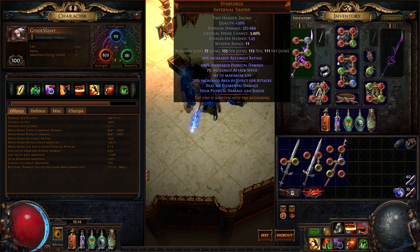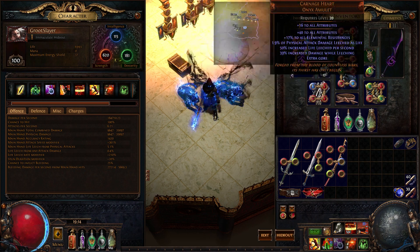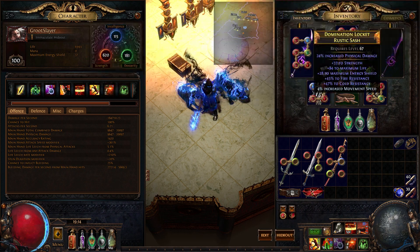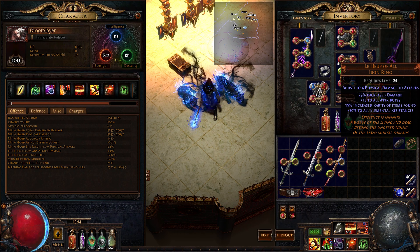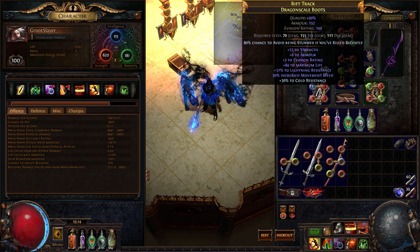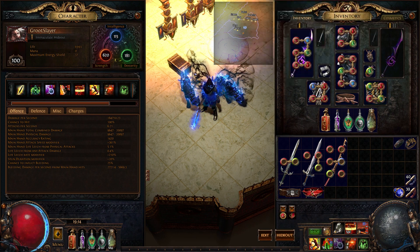Use the Starforge, obviously. Devoto's, Bronze, Carnage Heart, Essence Wyrm, a Steel Ring — which you could swap out for a Lehoop, a much cheaper version of Steel Ring — Rare Gloves, Rare Boots. I'll quickly go over the links.